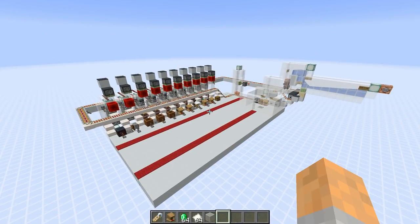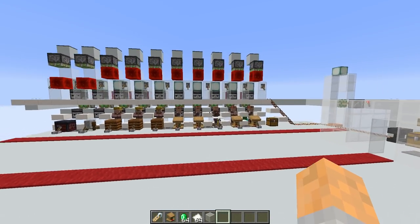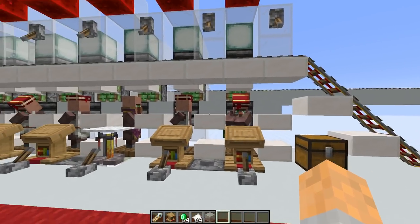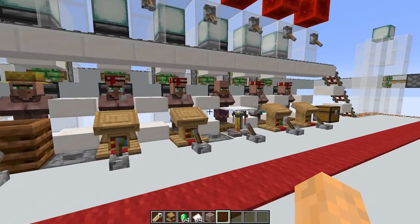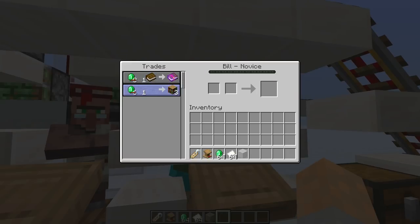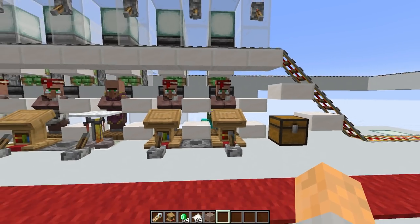Here is our trading hall — it's made up of a few different modules, so let's show you one at a time so you get the idea of how this thing works, and then I'll show you how to build it. The main bit is where we have all of our villagers ready to trade. They've all got their own workstations, and these villagers have got heavy discounts — we've got the lowest trades possible.